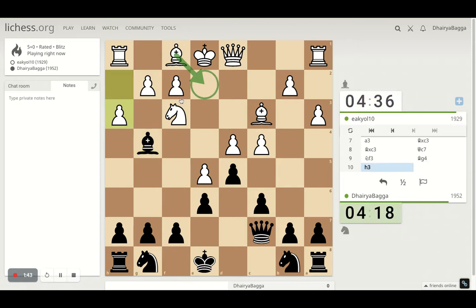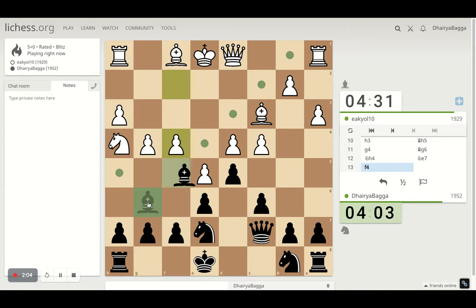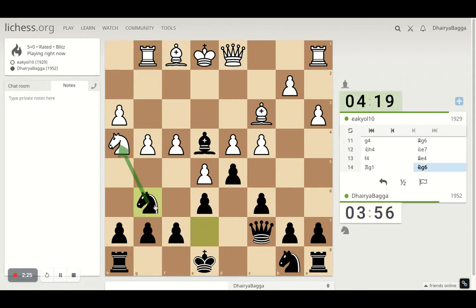If Bishop to E2 doesn't happen I can take or just proceed back — let's proceed back maintaining the pin. That opens up his King side as well, which is generally not a good idea, so castling would be tough for my opponent here. I can develop the Knight. I will not take with the Knight maybe, or I can just take with the Pawn. It's trying to trap me and I'll just get my Bishop out of this Pawn struggle.